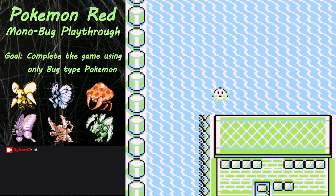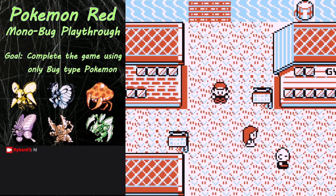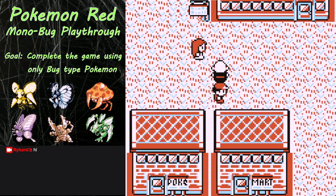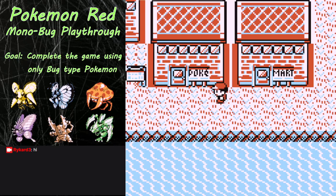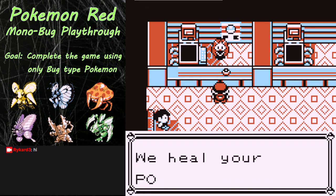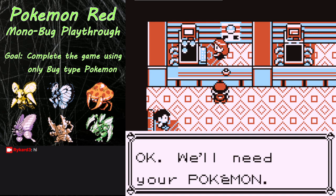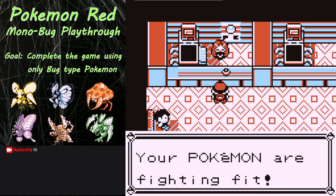I put Pinsir out front because that makes the most sense for everything we're about to do. Alright, so we got to Cinnabar Island - that's really all I needed. I'm just going to go to the Pokemon Center first. For some reason I feel like you can't fly until you heal at the Pokemon Center - I feel like that's not actually true, but I just believe that right now. Hopefully that's not making me look like a fool, even though I probably am.